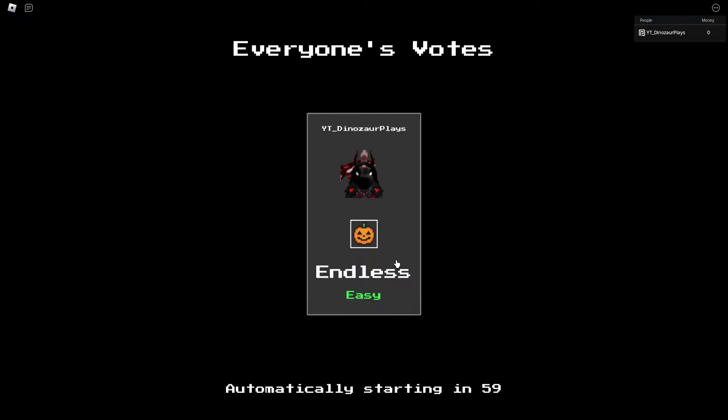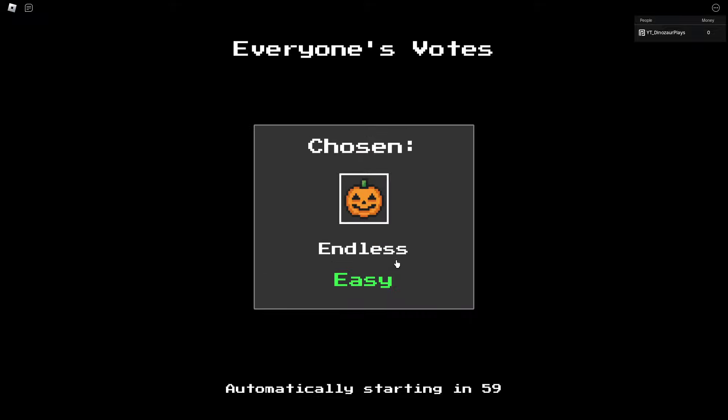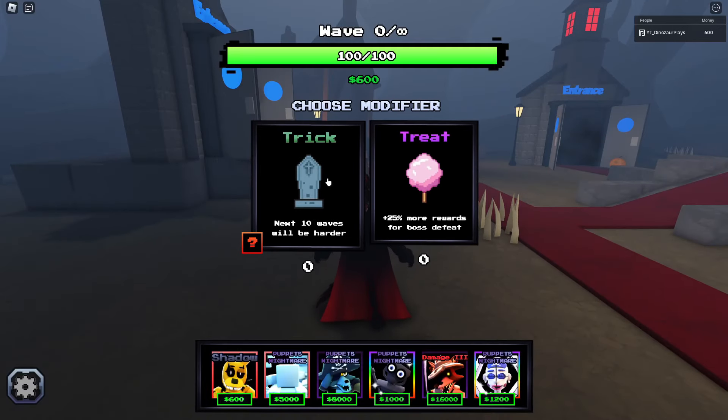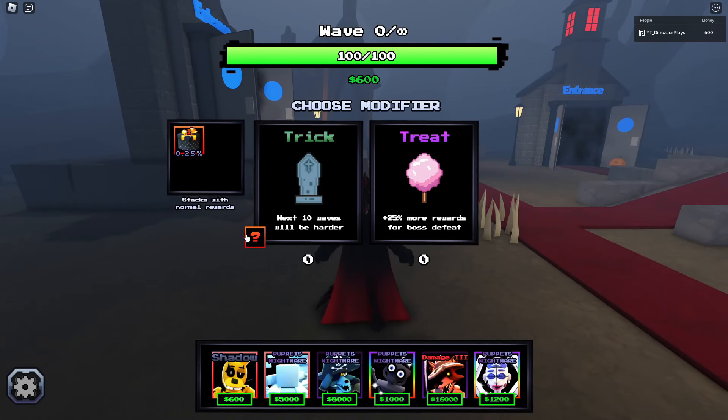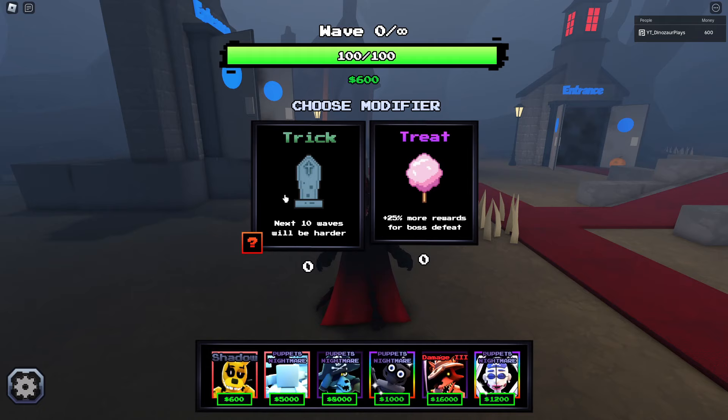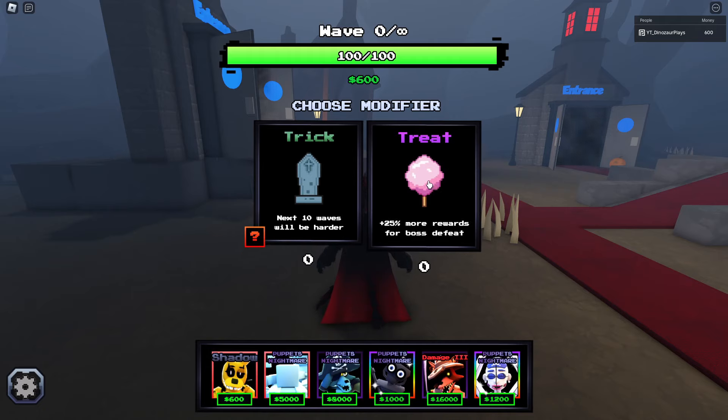There are two different game modes: it's like trick or treats you can pick, and endless. I have no idea if one's harder than the other. One of them — by doing trick — is how you get the present that has this guy in it, but the next 10 waves will be harder. Or: 25 more rewards for boss defeat. I want more rewards.